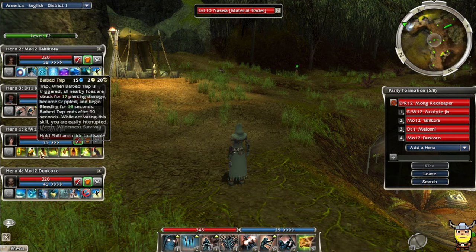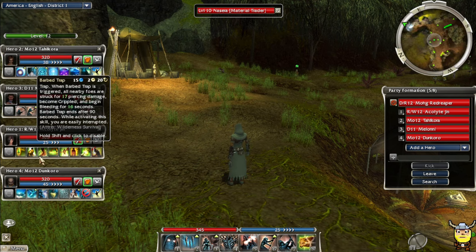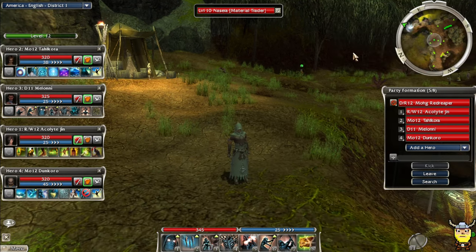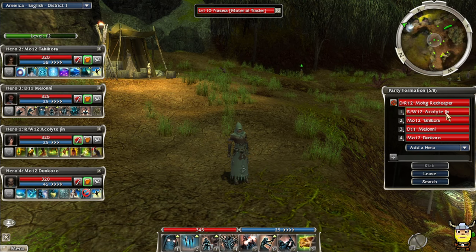We had some cool tips about Acolyte Jinn because I ran her as a trapper. Shout out to Control4 - he gave a really cool breakdown of how I can use a trapper hero effectively by making her melee, which requires a sword. So we're going to be starting out this episode by outfitting some of our heroes.